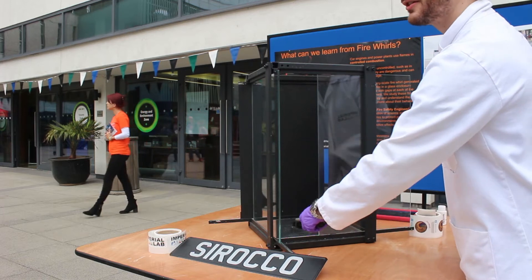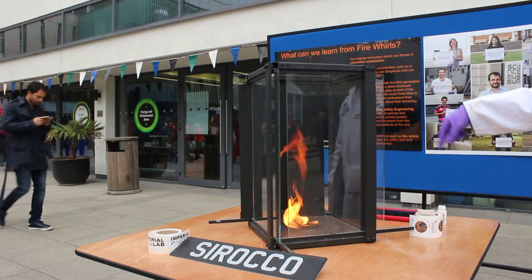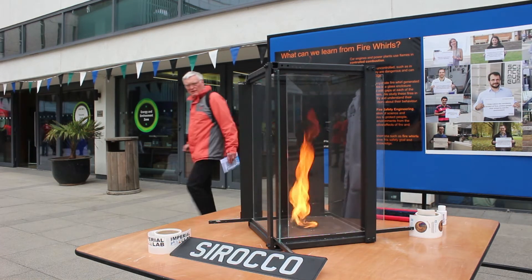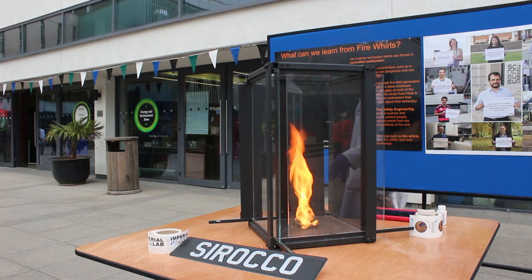A full fire burns very slowly and quite low, but if you entrain air, the flames get higher and pull more and more air up, which pulls more air into the site and creates a fire tornado. A fire tornado burns 5 to 10 times faster than a normal full fire, which is very good for controlled combustion.